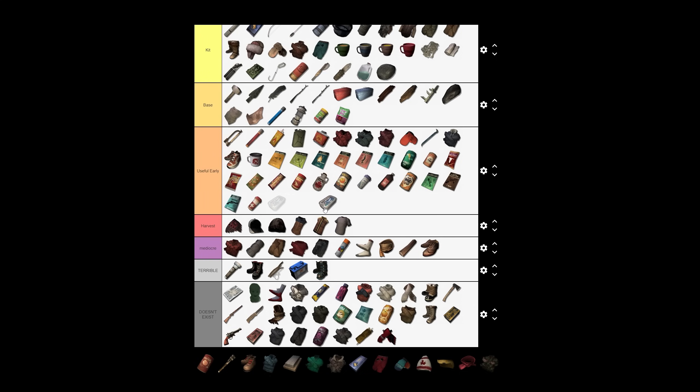Sardines are useful early game food but have the side effect of making you sick if the condition is low — a bit of a roll of the dice. If the condition is high they're useful for calories and liquid content. User discretion advised. Tomato soup is not great as food — only 300 calories and extremely heavy for what it provides. But like any other food source in your first week, you'll take it when you can get it.